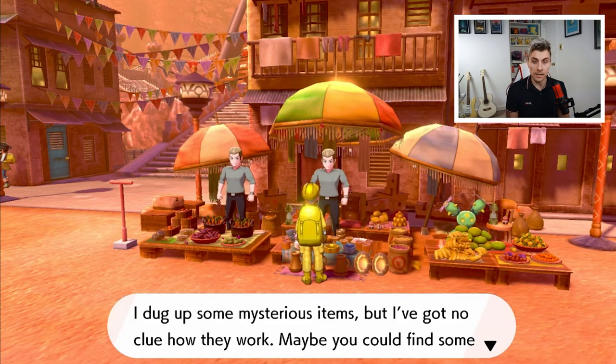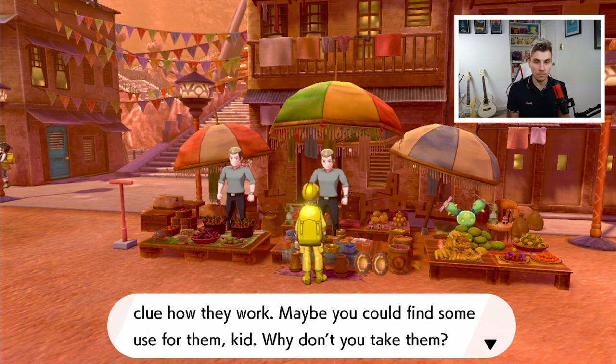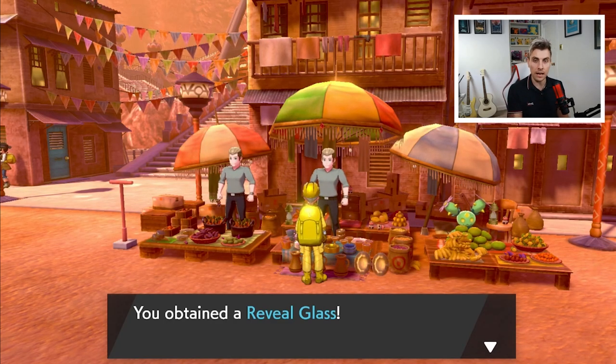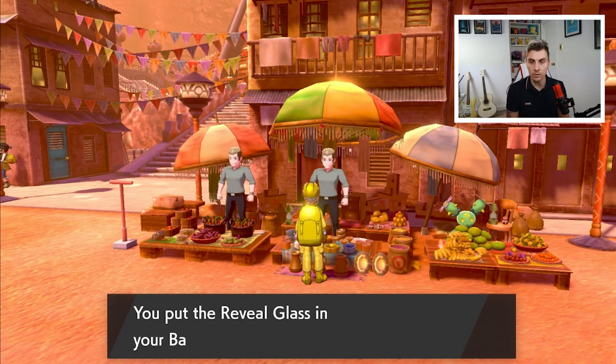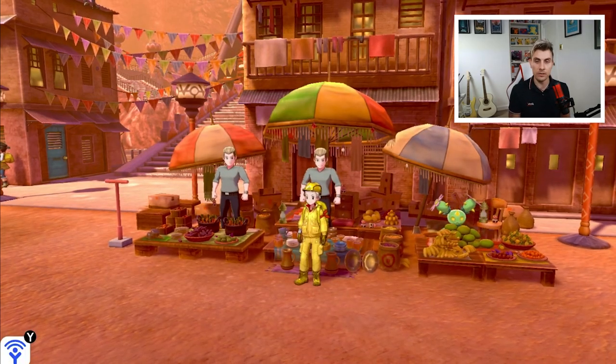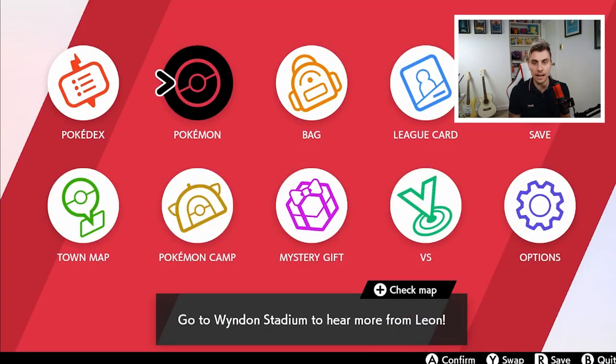If you're at the Pokémon Center in Stow-on-Side, you want to just take a left and it is this gentleman here. He says: 'I dug up some mysterious items but I've got no clue how they work. Maybe you could find some use for them, kid — why don't you take them?' So he turns over the Reveal Glass — that's the one we need for Thundurus, Tornadus, and Landorus to turn them into their Therian forms and revert them back into their Incarnate forms.